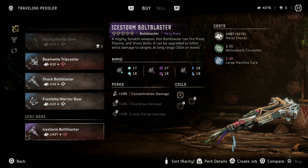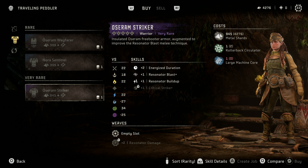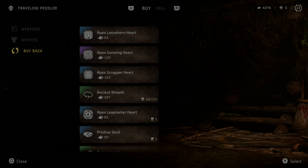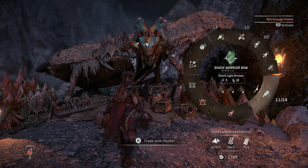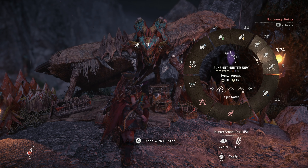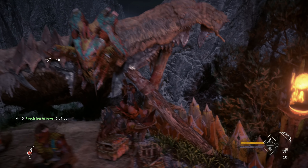Heart Shatter Spike Thrower, Beam Wire Tripcaster, Shock Bolt Caster, Frostbite Warrior Bow, Shock Bolt Blaster, Ice Storm Bolt Blaster — ooh, three things: Shock, Purge Water, and Frost. Bolt Blaster is the shotgun-y one, right? The range is kind of short too. I kind of want long-range stuff, but I can't afford it anyway. No large machine core.